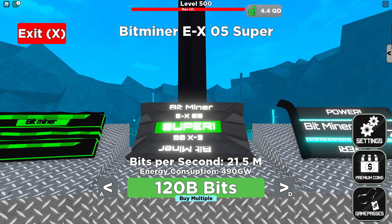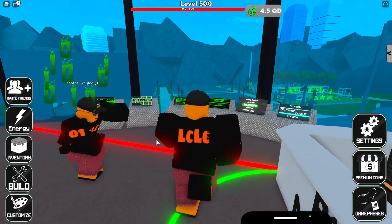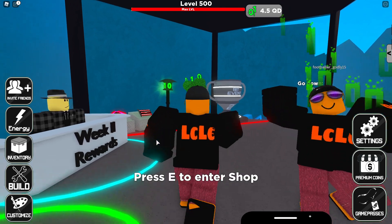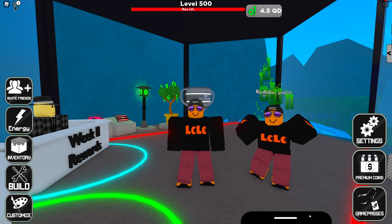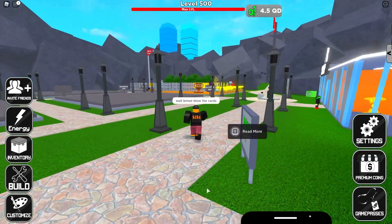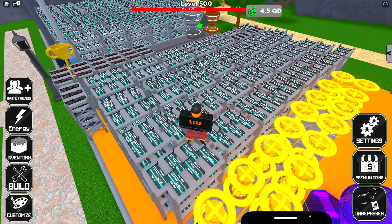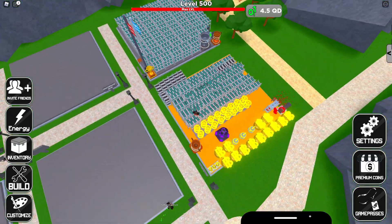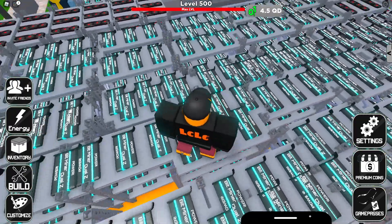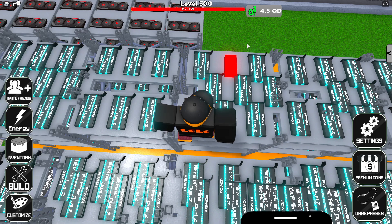The Bit Miner X05 Super — I like the look of this card — costs 120 billion bits. Mine produces 21.5 bits per second. And this one, the Bit Miner Dual Z — the ultimate card right now — produces 82 million bits per second. Footballwr_godly15 has given me hundreds of these cards. He's donated me 4.5 quadrillion bits as you can see at the top. My entire plot right now is full of the most powerful bit cards in the game.